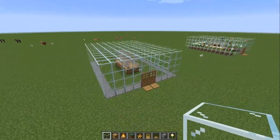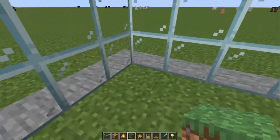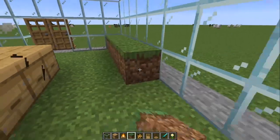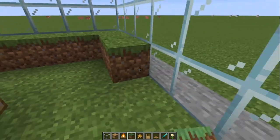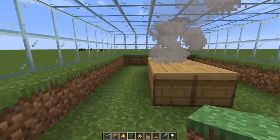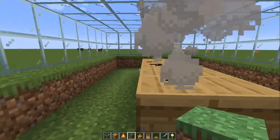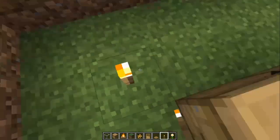The next step is to go inside with your dirt cubes and put them all around the edge, but not where the doors are. You put this around the edge and this is where your flowers and your torches will be standing on. I noticed that by doing this the bees get to the flowers a lot easier. Another thing you want to do is make sure you put torches in your farm so that monsters don't spawn at night.